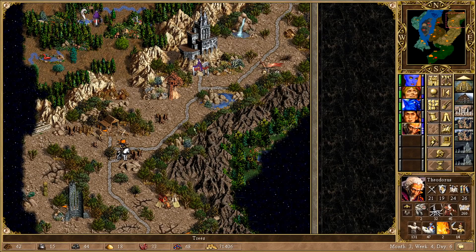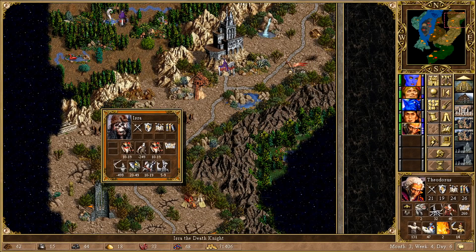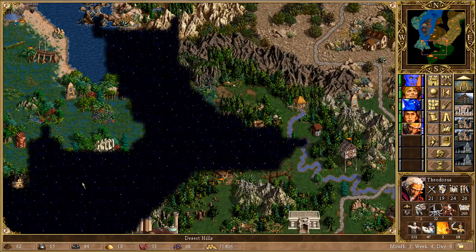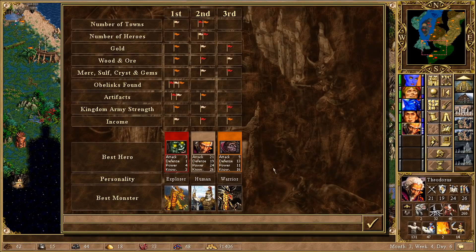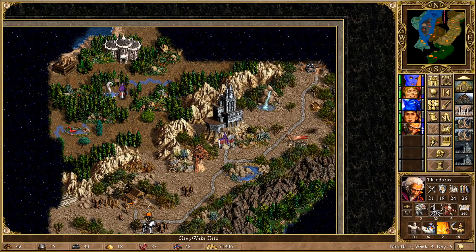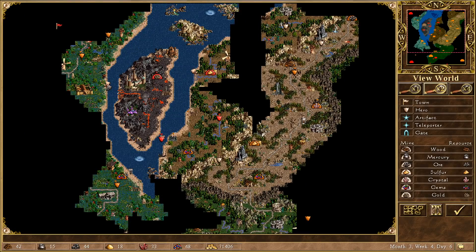Okay, welcome back. So I believe we are definitely in the kind of closing stages of this map now. We've got a big fight coming up with Isra, who has several ghost dragons and a very large number of zombies. But the real big fight coming up is with Nimbus. I can't remember exactly where he is, but we know he's got black dragons and I think he also has a pack of ghost dragons at least. So one thing I'm going to do is use Veil Air and we're just going to see exactly what we're up against here.